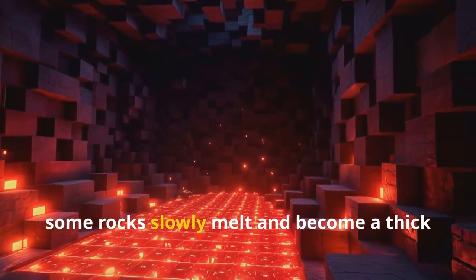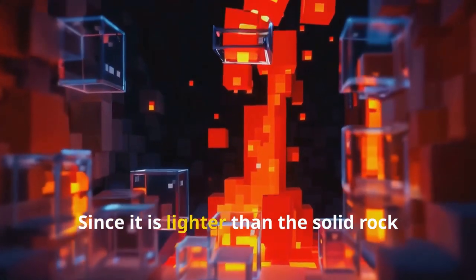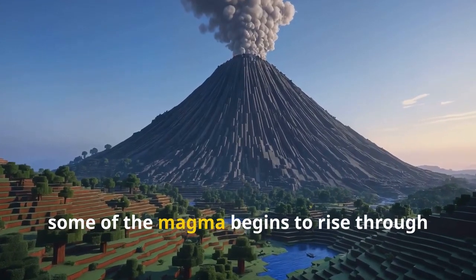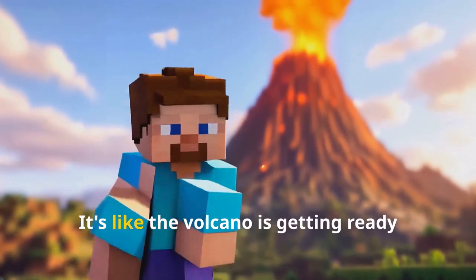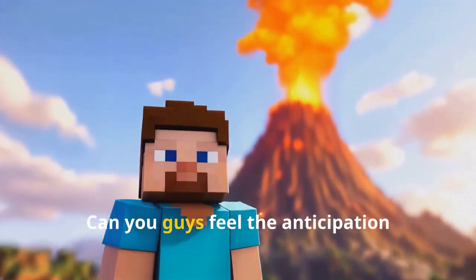Deep within the earth it is so hot that some rocks slowly melt and become a thick flowing substance called magma. Since it is lighter than the solid rock around it, magma rises and collects in magma chambers. Eventually some of the magma begins to rise through these cracks I've made in the crust — I used glass panes to represent the cracks, pretty nifty right. It's like the volcano is getting ready for something big.